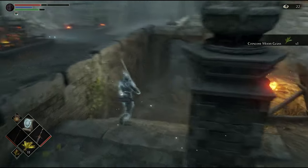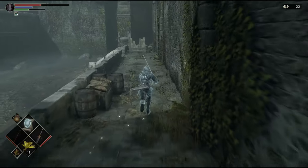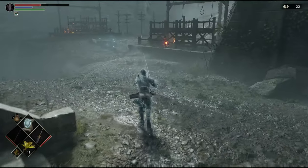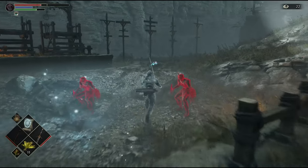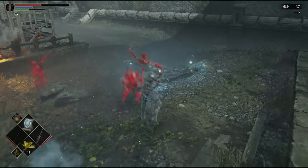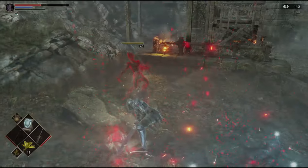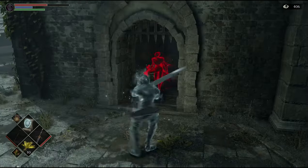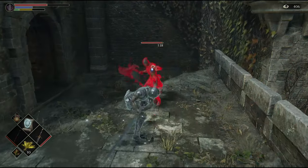As soon as you spawn in the first area in the Boletarian Palace, walk a little bit and take the side path on the left, which goes down to a door. If you have pure white or pure black world tendency, this door should be unlocked — this is your first indicator to confirm you're in pure black world tendency. Clear the enemies, loot the items, then go up a little bit and you'll encounter Executioner Miralda. She's not very hard to kill — just dodge her attacks and kill her.